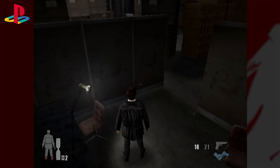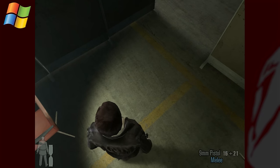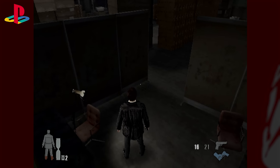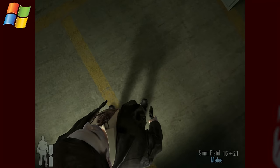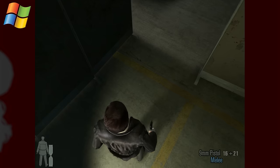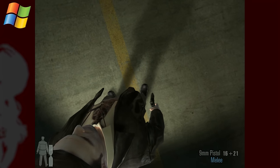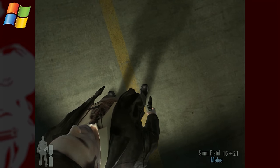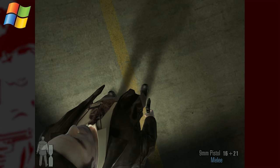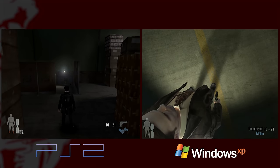We haven't mentioned the shadows yet. On the PS2 version there's just a drop shadow — very common in platforming games. On my end there's a projected shadow map, which is pretty cool, and it does line up with where the light is coming from. You can also see they're faking variable penumbra — where his feet are it's a bit tighter and then it spreads out towards the end.